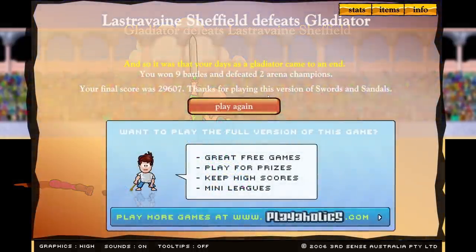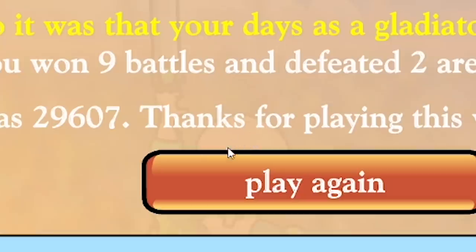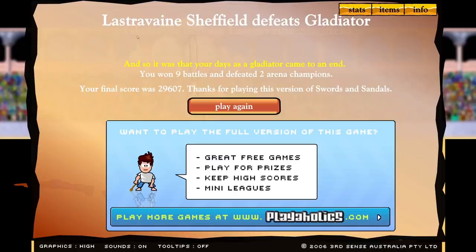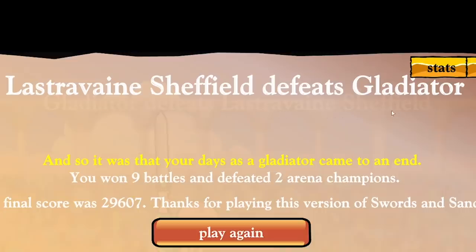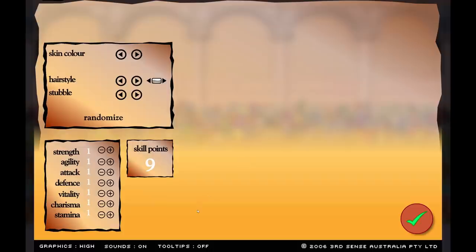Wait - what the frig? It said we lost. What? The game lied to me - I literally didn't lose! I'm stood there, you can see my bald acorn head and my sword in the air. It even says in the background 'gladiator defeats Ravine Sheffield,' but for some reason here it says 'Ravine Sheffield defeats gladiator.' You lied, game. That's really not cool.